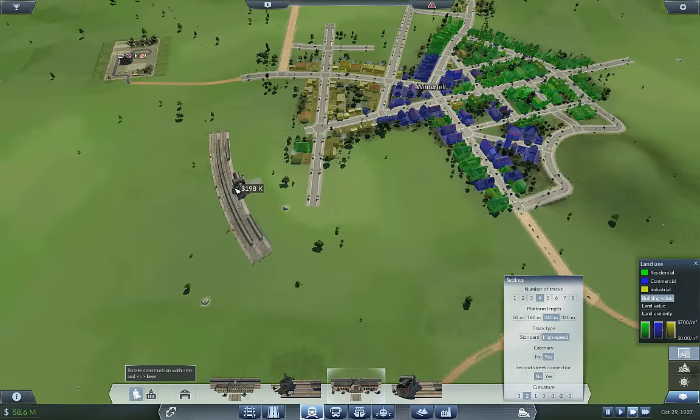Where else are we going to want to go with this? I don't think anywhere else. I wanted to connect these two sides up in order to maybe encourage a little growth over here. Because right now the game doesn't see it's got connections to commercial and industrial. But hopefully by connecting this up, it'll have access to everything. The more stuff we have around this station, just the more money we're going to make. It comes down to that — just more money.